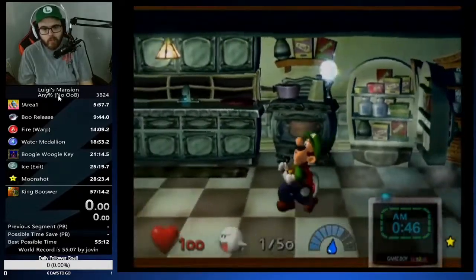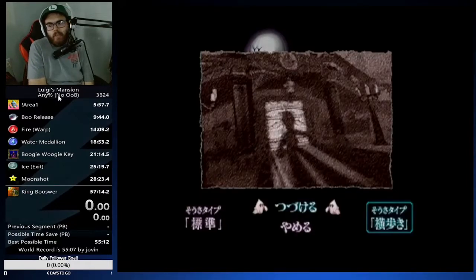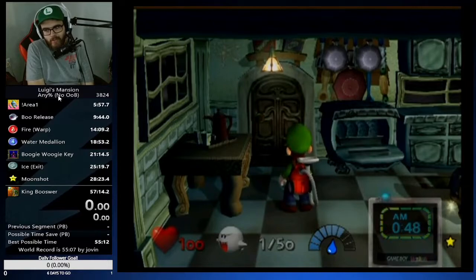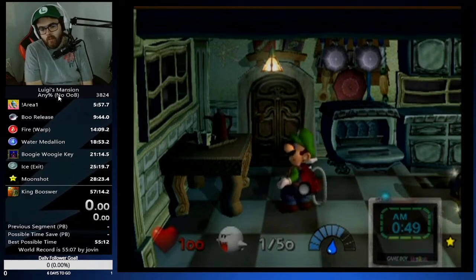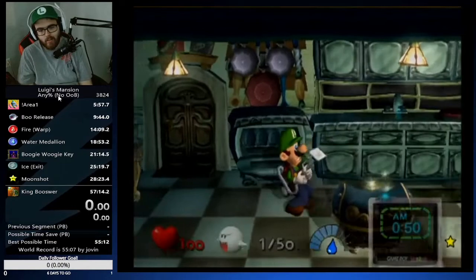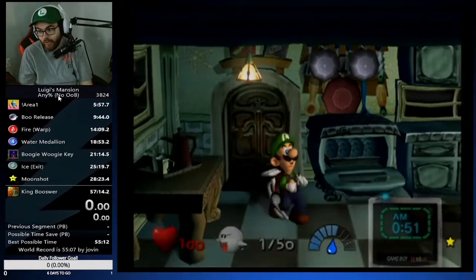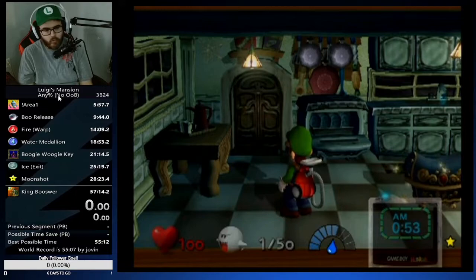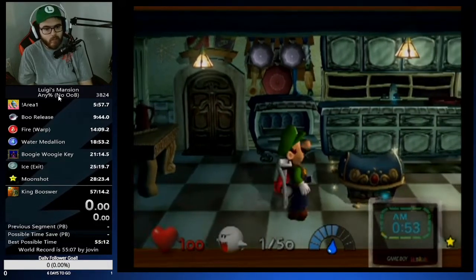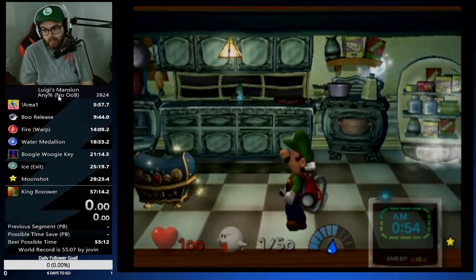There is also a tech skip in this room. I highly highly recommend if you're new not to go for this — it's a more advanced tech skip that requires boo dragging. I'll have a published tutorial in the description below if you're interested. That is kitchen, and that's all the boos in area two — only 11 boos down and we have quite a bit more. Next is the tea room boo.